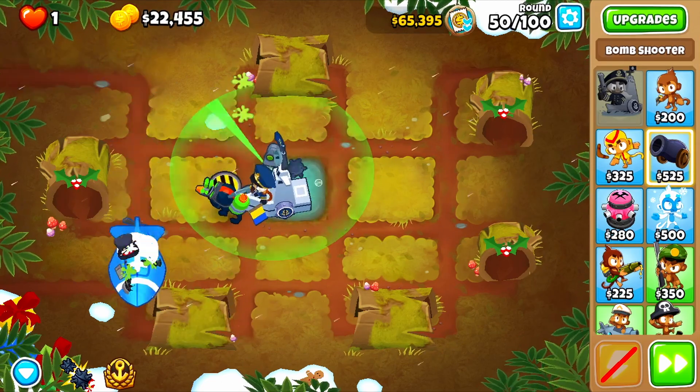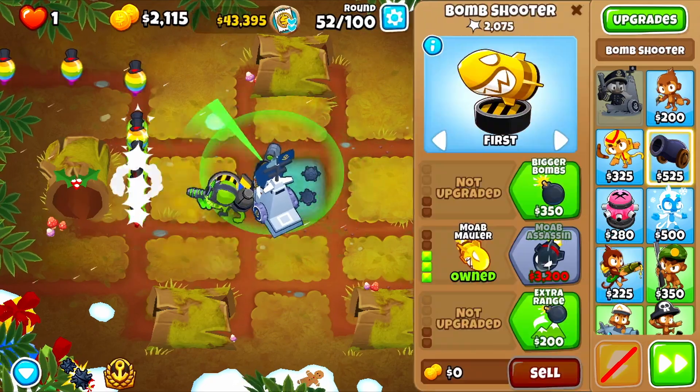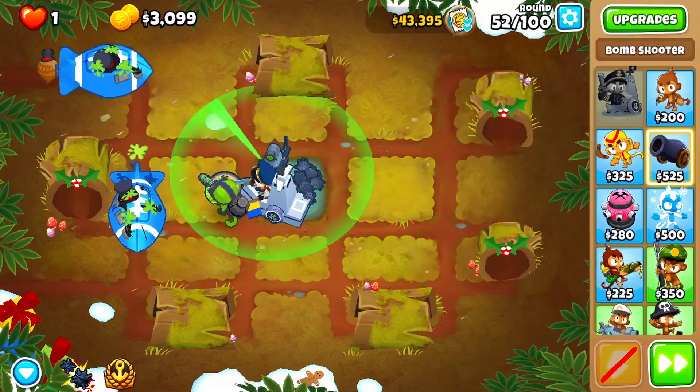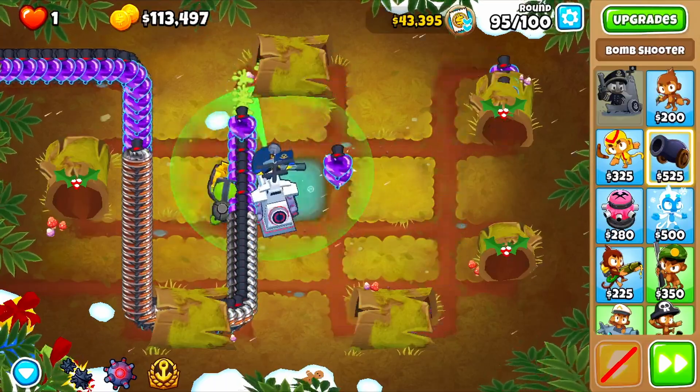Finally, we're going to upgrade the glue gunner to a balloon solver, and this will be our setup for the rest of the run. You won't need to use any abilities until round 95 — here you need to use a mega mine ability when the DDTs start to get far.